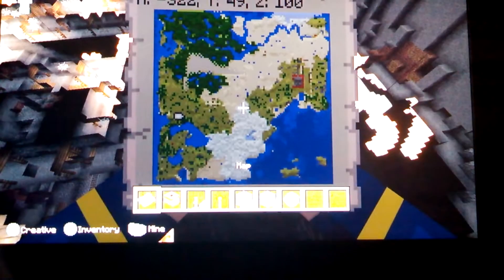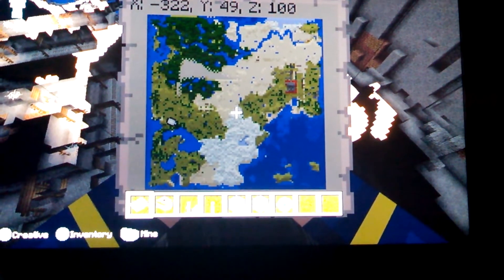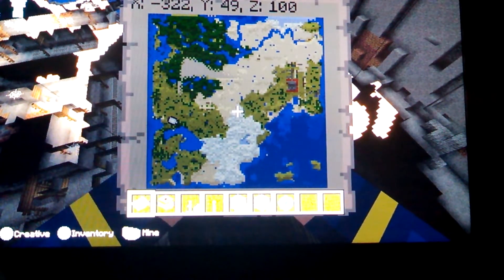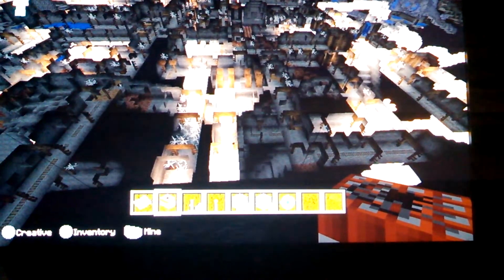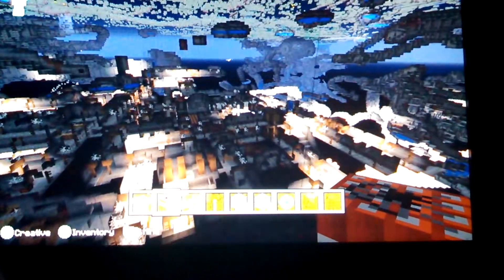Not over there — right over there, in that section on the far right on top, that's where another mineshaft is. But it's not as great in proportion as this one. This is just amazing. It goes under me. It's like one layer of a mineshaft under another layer of a mineshaft under another layer — it's like a Minecraft sandwich!